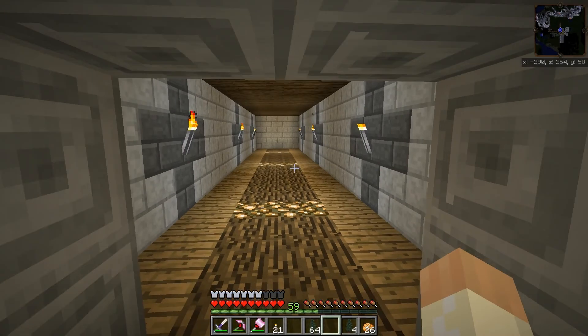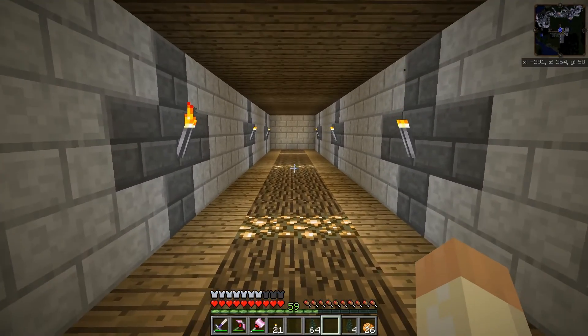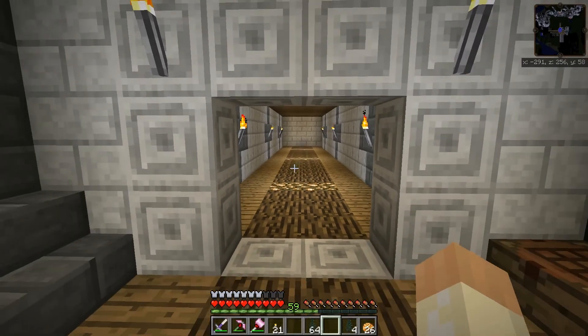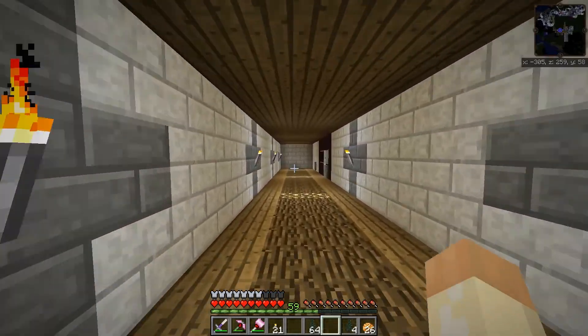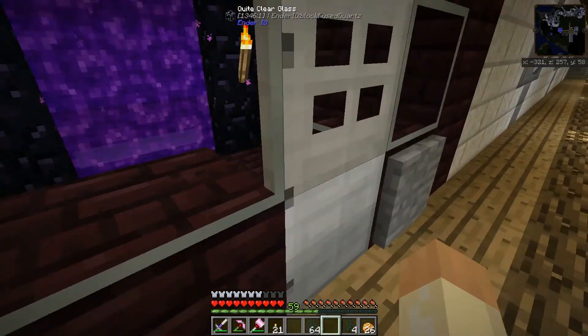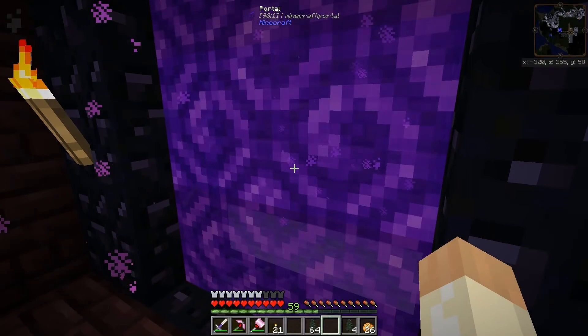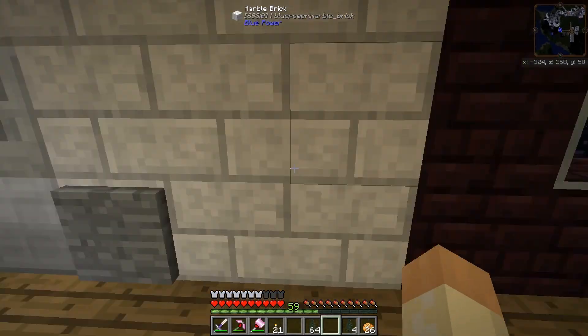Nothing over here, just prepared for whatever mod I think is appropriate to have in this wing. Over here is the portal room — small and nothing else. You will be able to get to and from the Nether in here.